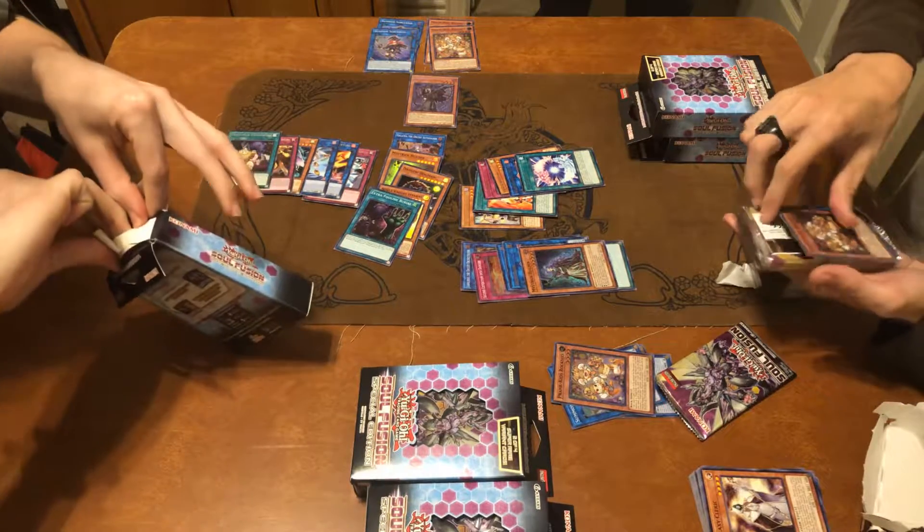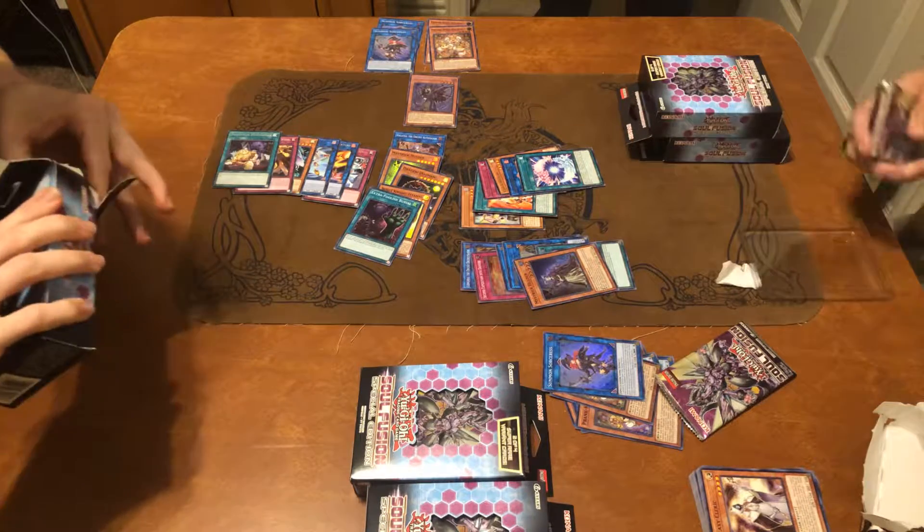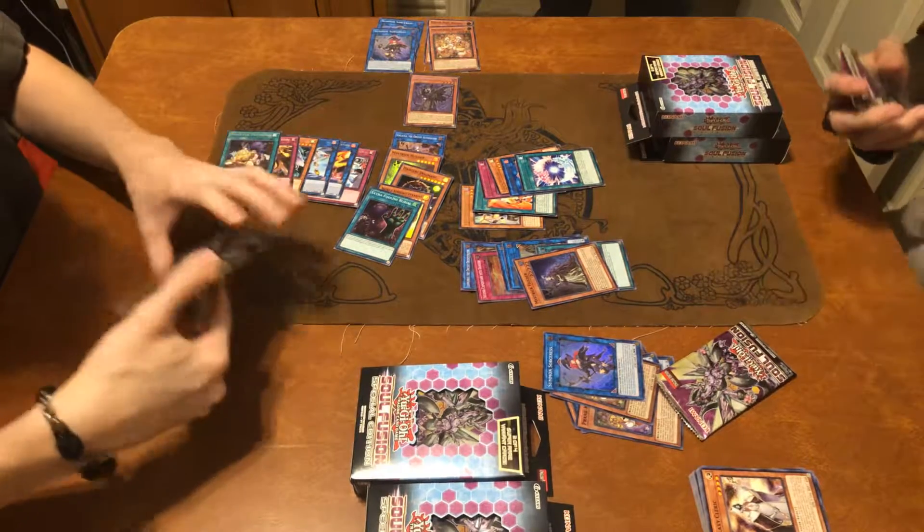Alright, so Prank Kids, Roxies, and Summoner Sorceress. That's four Summoner Sorceresses. How many Isolde? Just one.